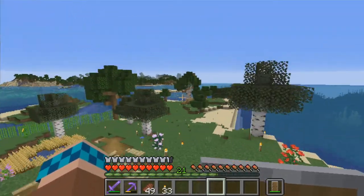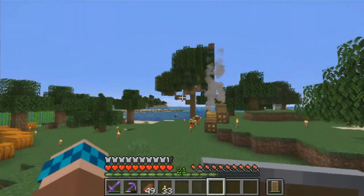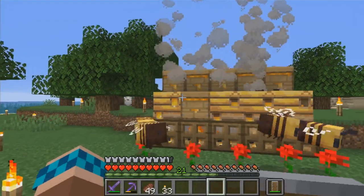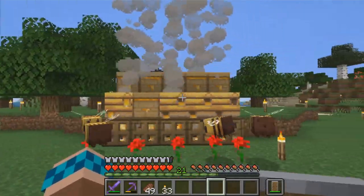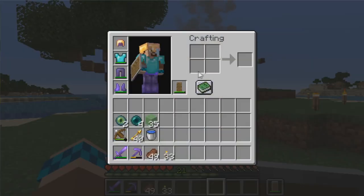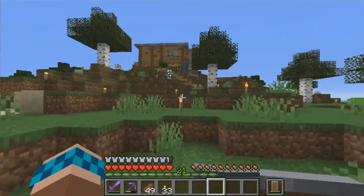Over here, as you can see, we have some bees. I went over to the other islands and grabbed all the beehives I could, totaling four. I currently don't have any bottles on me so I can't pick up the honey. But we have in total ten hives, all full of bees, and that's how I've been getting honey blocks specifically, as well as a slime chunk I've found over there that we'll look at later.